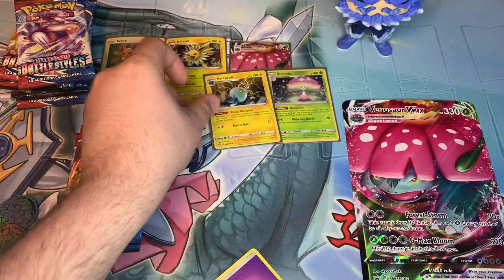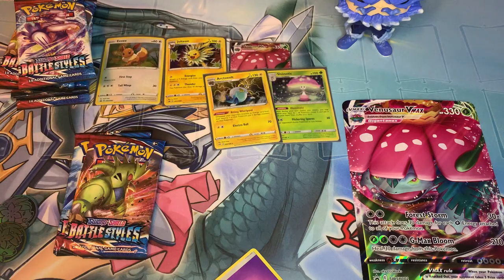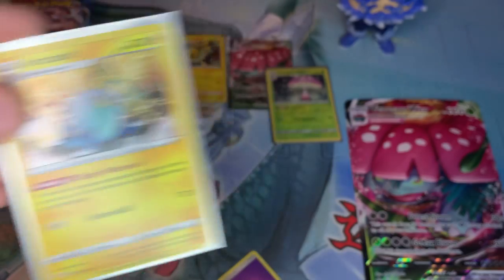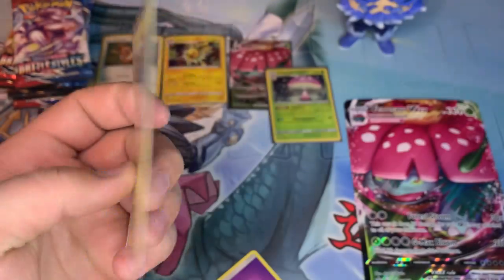We have Mareep, Snubbull, Tauros, Brokadee, Mr. Mime, Hiding Energy, Fletchinder, Breeders' Nurturing, Diglett Reverse - and we pulled another hollow. It wasn't a Charizard like I was hoping, but a hollow's a hollow. I'll take it. You can barely even see the hollow foil through these sleeves, which is on Pokemon's bad design honestly. I'm not a fan of that.